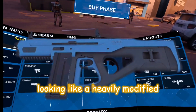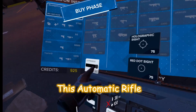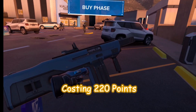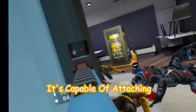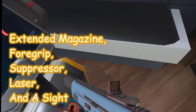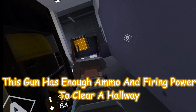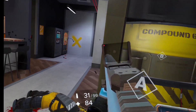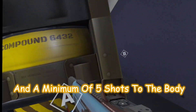The Oral, looking like a heavily modified Crytek Trident Mark II, is the little cousin of the Vezin, costing 2200 points with 30 rounds in the mag and 90 in the pouch. It's capable of attaching an extended magazine, a foregrip, a suppressor, a laser, and a sight. This gun has enough ammo and firepower to clear a hallway. The rifle takes two shots to the head and a minimum of five shots to the body, giving it a time to kill of 0.38 seconds.